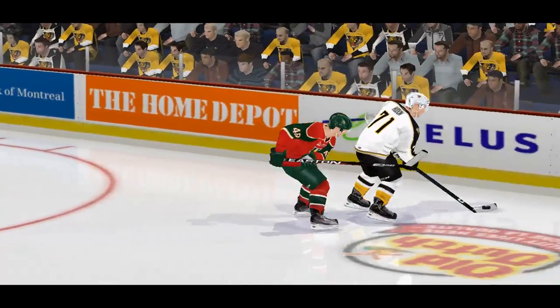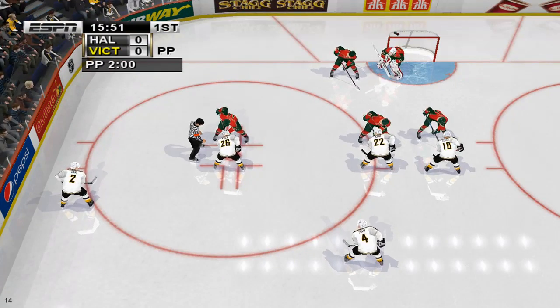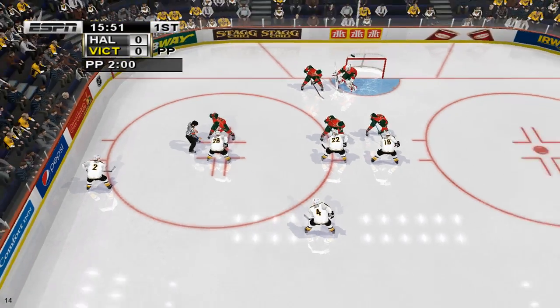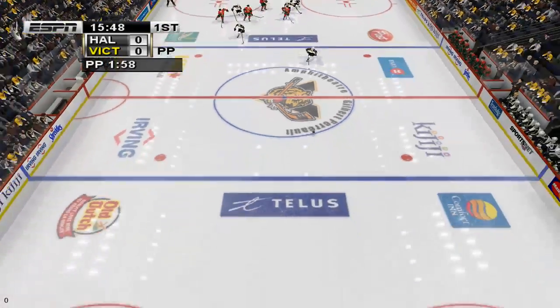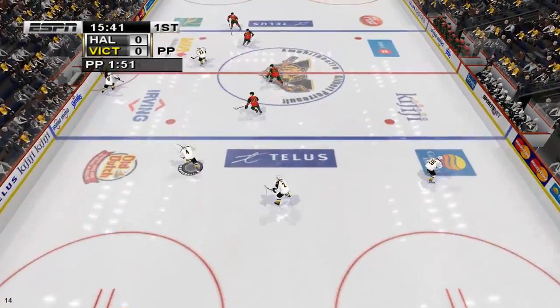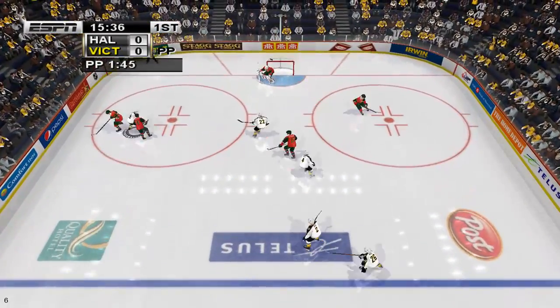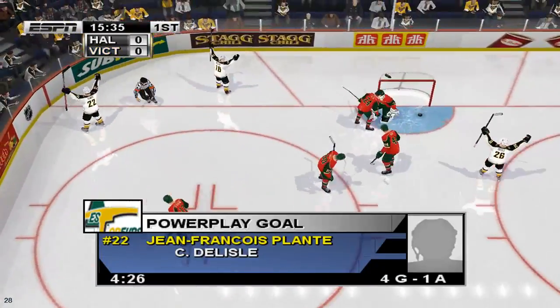Take a look at the replay, and it's crystal clear what happened — keep your eye on the stick. Victoriaville will see if they can take advantage of the power play. They'll need to maintain their puck possession to keep pressure on the defense. Out over the blue line — and scores on the power play!